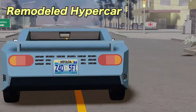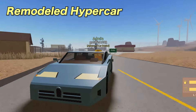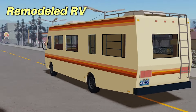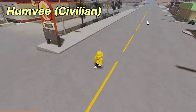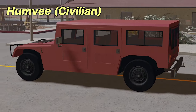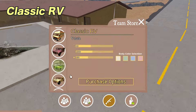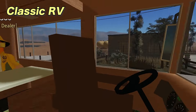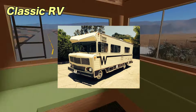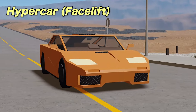We have the remodeled hypercar, which is just the same old hypercar with a new look. This is the RV, which is also just the old RV but remodeled. The civilian Humvee is a new one — it is for advanced car dealers at 60 hours, has 6 seats, and is based on the 1992 Hummer H1. The classic RV is for advanced car dealers at 5 hours and has 7 seats and 1 bed. It can't be towed and is based on the 1974 Winnebago Indian RV. The hypercar facelift is a nicer hypercar — I feel like it's much faster than the normal hypercar, or maybe that's just me.